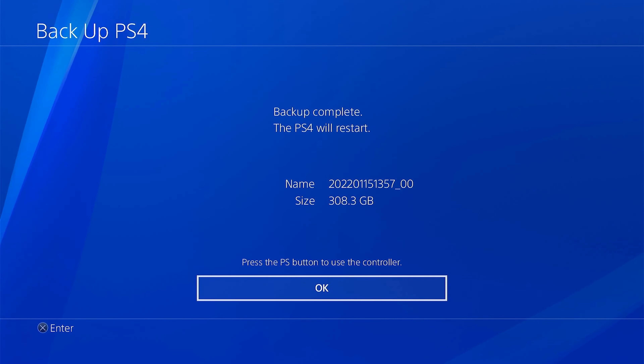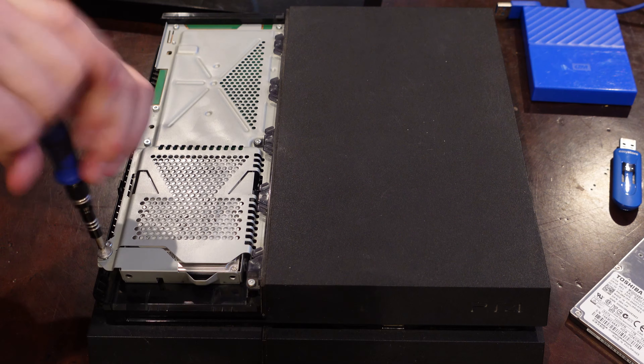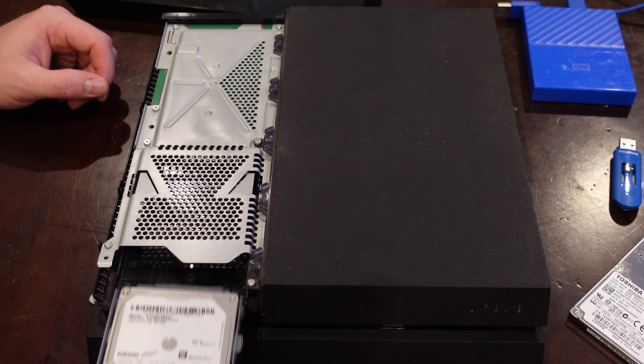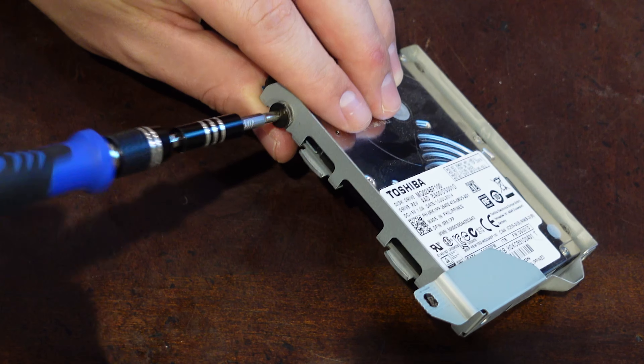Once this backup is done we can shut the PS4 down and physically replace the drive. Simply pull the shroud off the PS4, remove the retaining screw for the drive sled, remove the four hard drive screws from the sled, and now we'll go ahead and install the new hard drive.